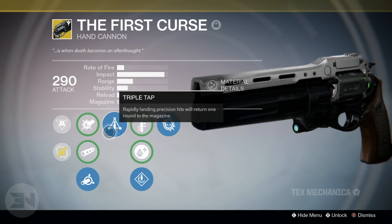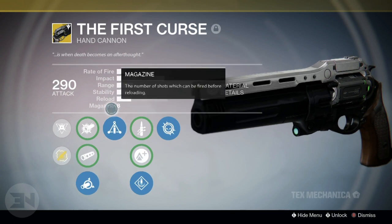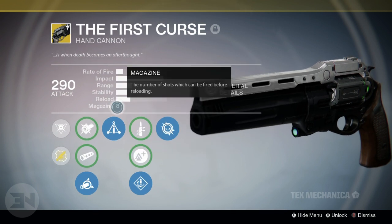Next we have Triple Tap — rapidly landing precision hits will return one round to the magazine. It's a decent perk; the magazine size is eight so you can easily proc it. It's very useful for PvE, but in PvP people move around so fast that this perk becomes pretty useless.